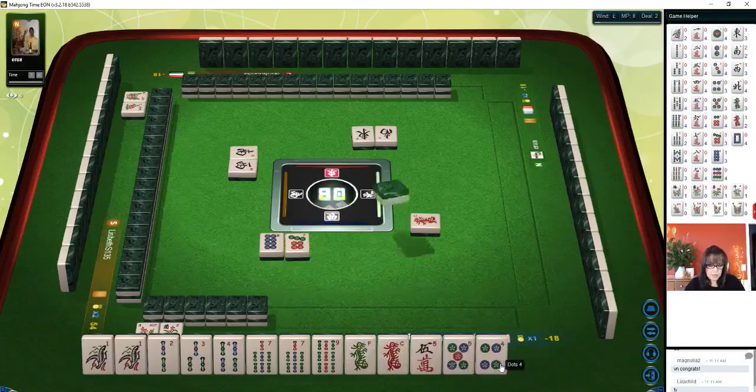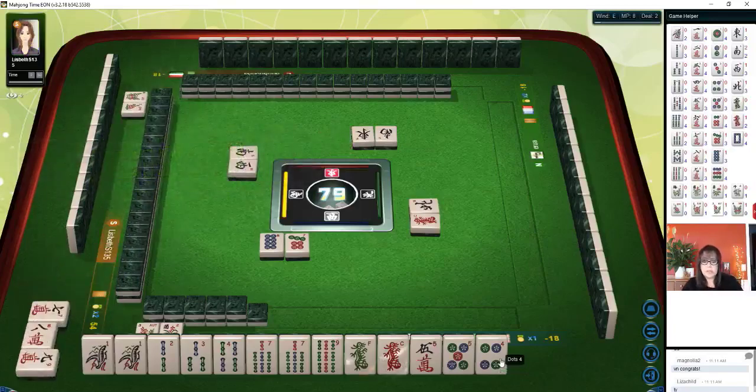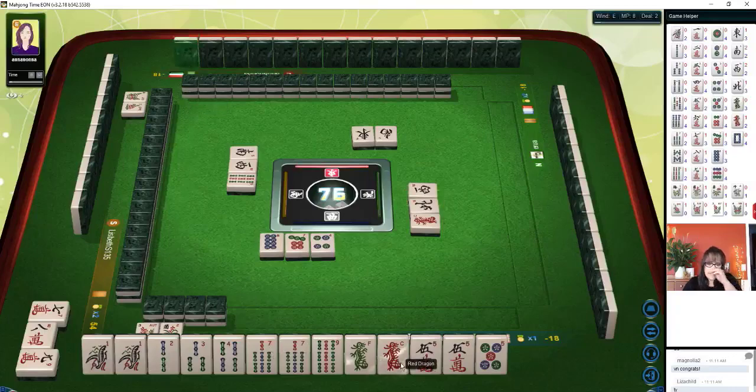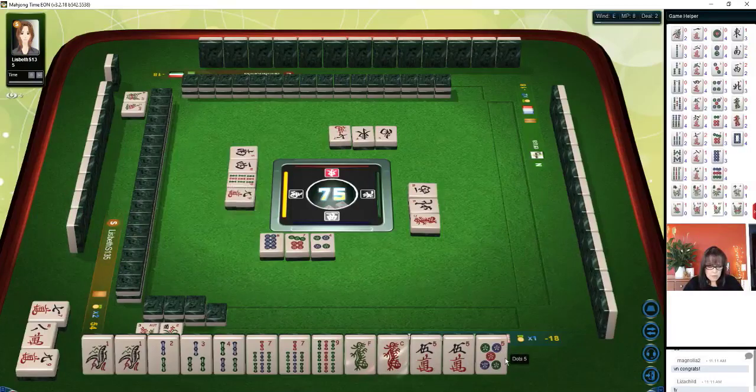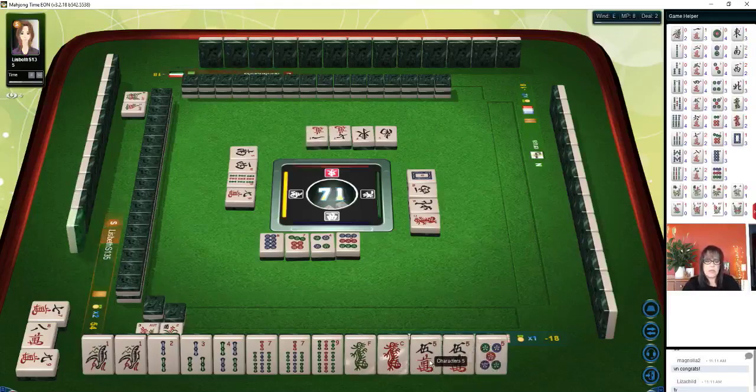Half flush is number 50 — that's only six points. Dragon pong, north wind — that would be a pong of honors, one point. Full flush number 22 — 24 points. Nine bamboo — we're going to keep the five, that's a pair right now. We have three pairs. We could potentially play all pung — all pung is number 49, that is four points. We'd also have a voided suit — that's one point. But I think we should sacrifice the pair and go for a flush. Let's try for all bams.